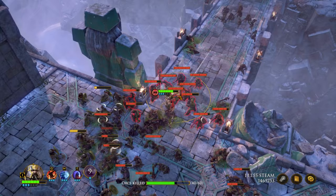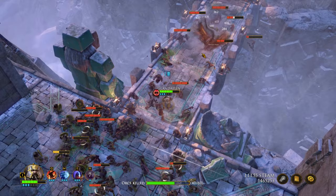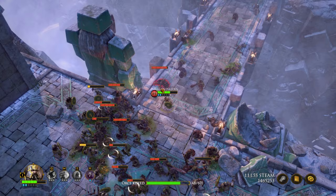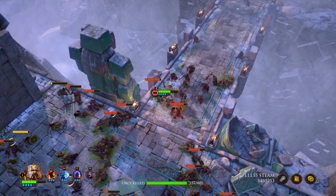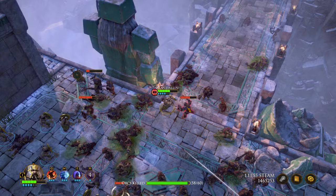I want to use grenades against these guys and knock them off the edges — that'll speed things up a little bit. I got loads of them! Of course, this does the same sort of thing but with a much smaller radius. I don't really want to use too many of these grenades — I don't know if I need to keep them for later. I need two more kills, so let's just kill those normally. There we go.